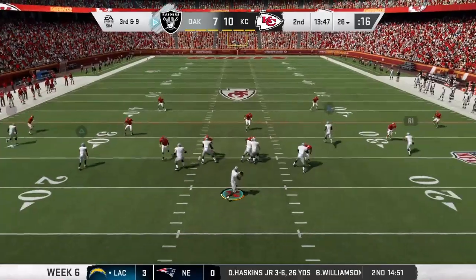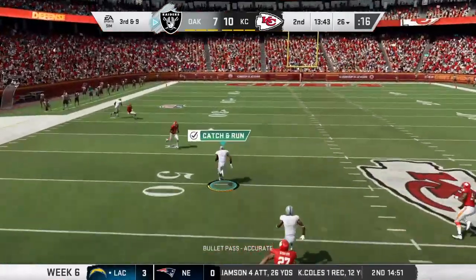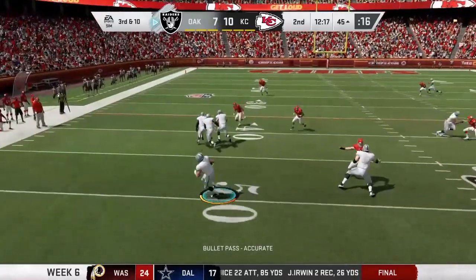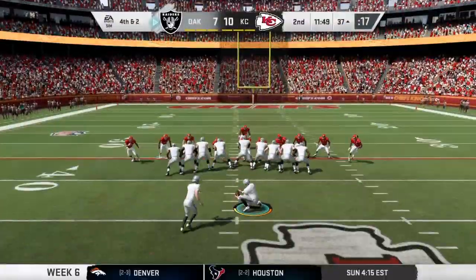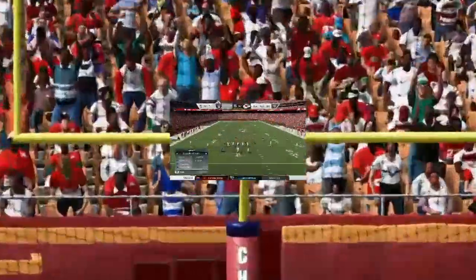With the first two plays not amounting to much, they're now facing a third and long at the outset of this drive. Wide open receiver, complete. A quick throw on third down, George — that's complete, but he's going to come up a few yards short. Usually when the screen pass is taken away, you're taught to just throw the ball at the ground.